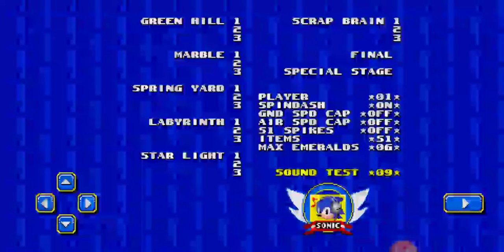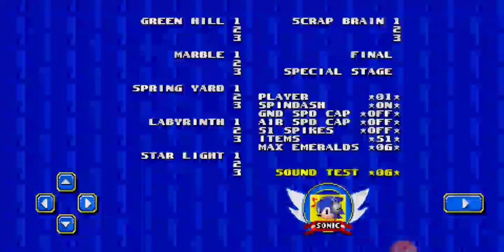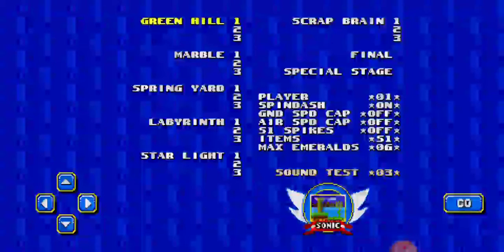Nine, nine... one, zero... six... two, three. And now you hear that sound — that means correct code! So let's put Green Hill Zone.